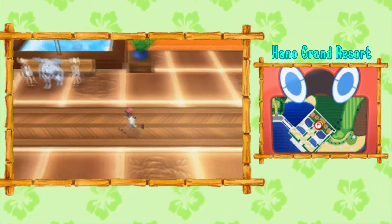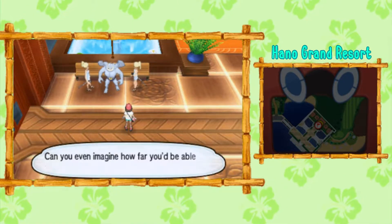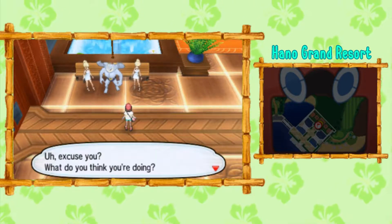you'll notice a Machamp and two women who are enthralled by the muscular strength of this Machamp. Your Trainer decides that this Machamp seems a little uncomfortable, and you can intrude by battling the women or not.